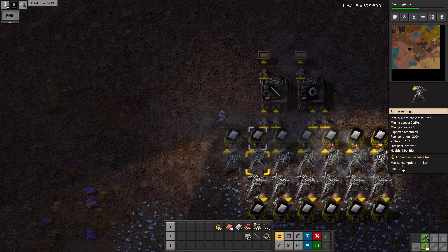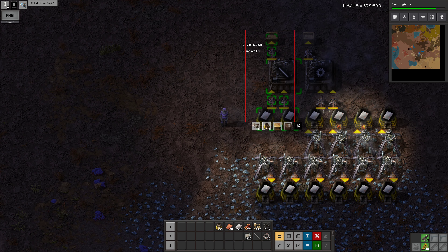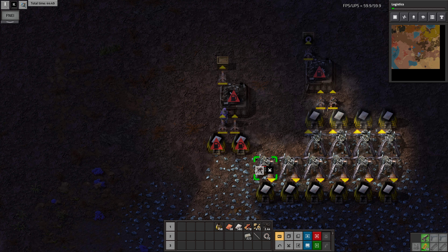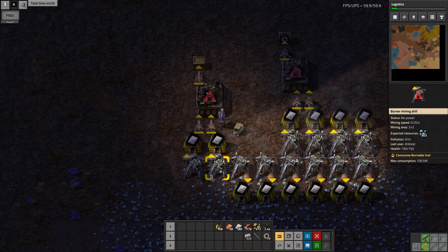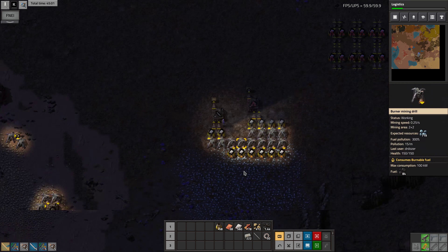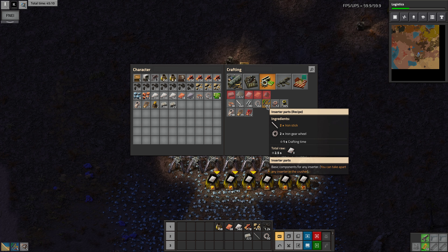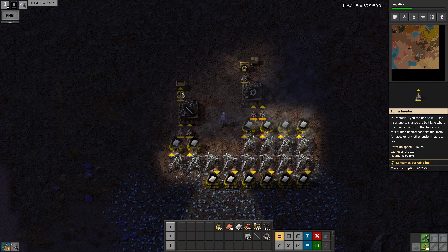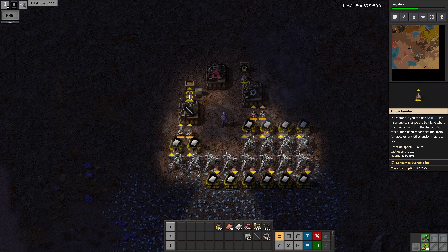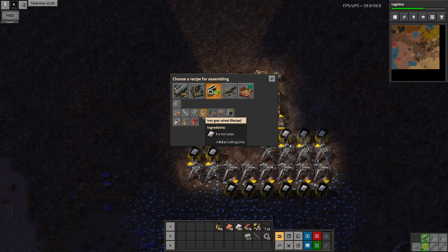Why is this not producing? Because these are mined out. Let's pick this up. More arms — what are arm parts made from since I seem to be making a lot of those? Oh, that's sticks and gears. So that would be arm parts.